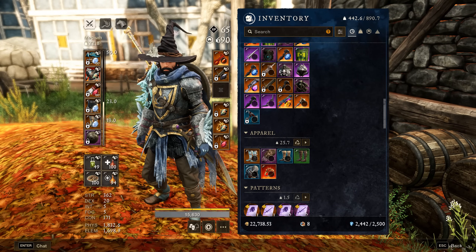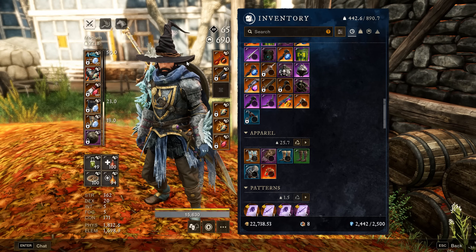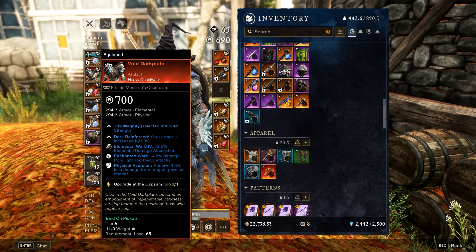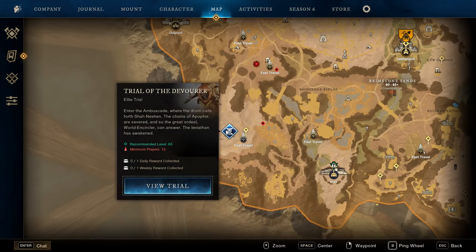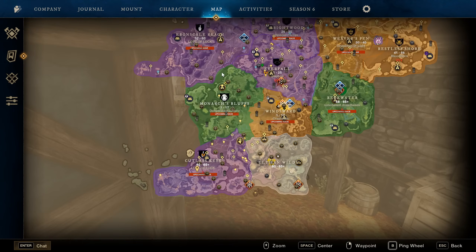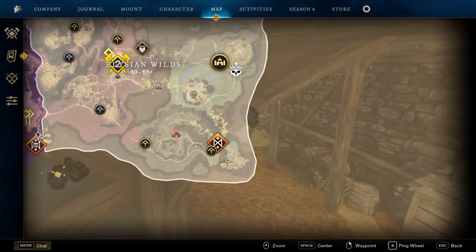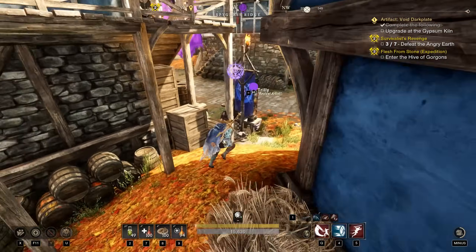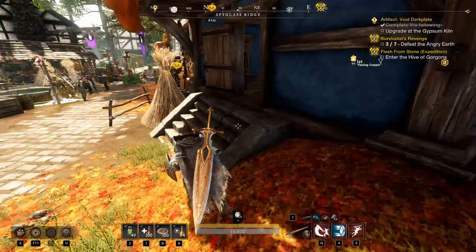After you're done grabbing your heart rune, you want to focus on getting your gear score up to about 690–700, which is a pretty good spot. The only ways to reach 700 gear score and above are by upgrading an artifact — though apparently they haven't fixed that yet so you can't upgrade to 725 yet but you will in the future — or by doing the new sandworm raid which is right here on the map, the Trial of the Devourer, or by doing the Trial Hive of Gorgons.